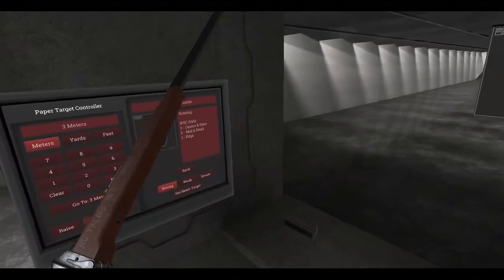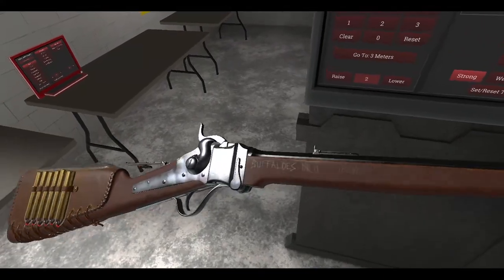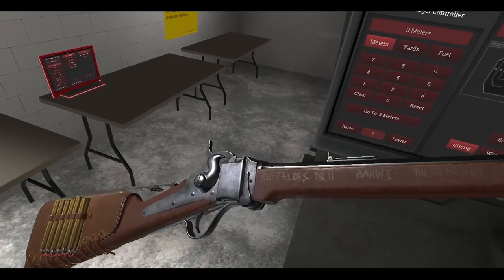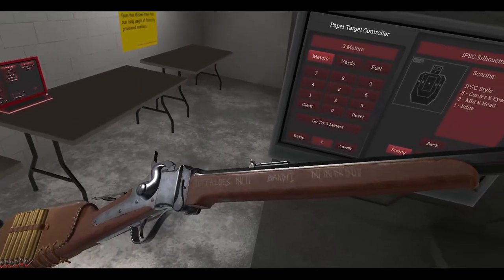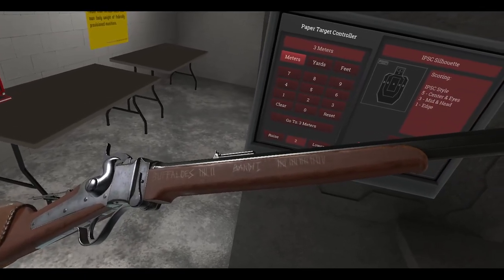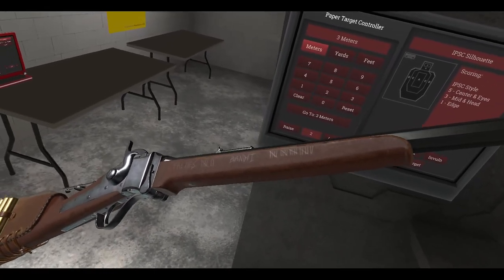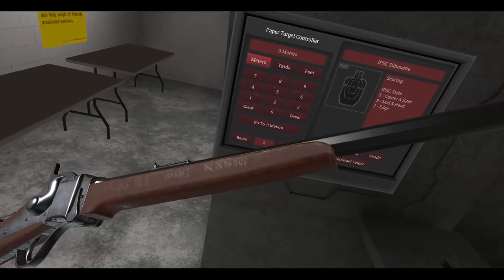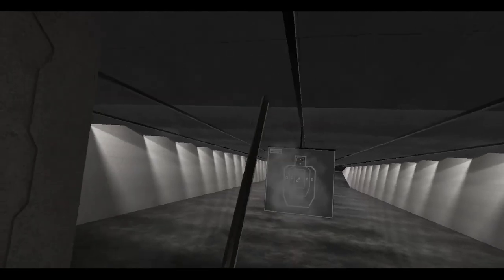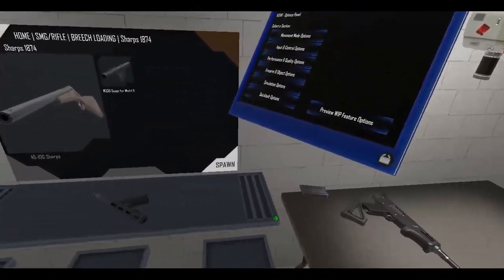Now if you had an Index, and you raised up the super sampling, maybe. But you'll notice a little detail on the foregrip — there's a tally count of how many buffaloes taken down and how many bandits. That's five, six, seven... five, ten, fifteen, twenty, twenty-one, twenty-two. I think this guy got twenty-two bandits.